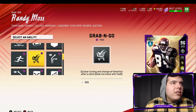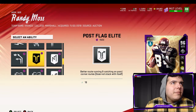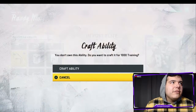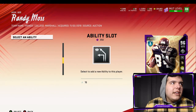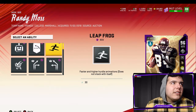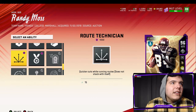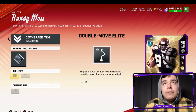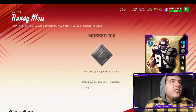Grab and Go is one I'm considering. I do run in post a lot, so I think we'll roll with that one too. I already have Double Move. I do like running slants — I guess I can't get it so I'll just go with what I have. Let me know if those are good ability choices.